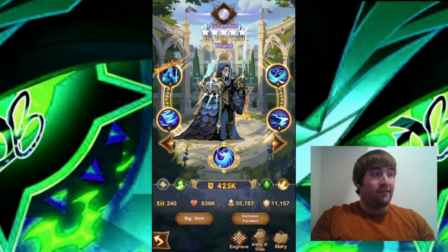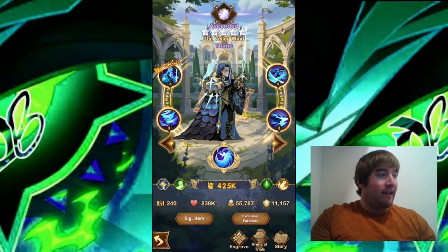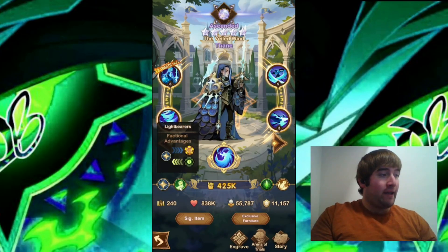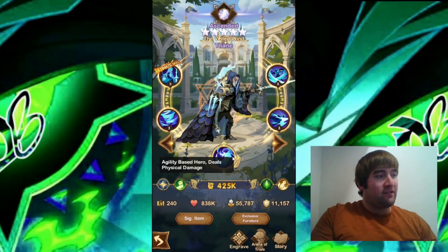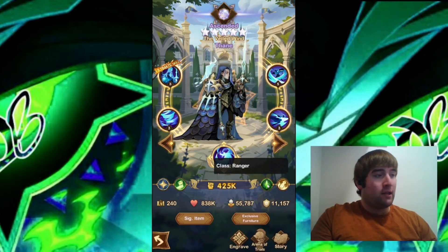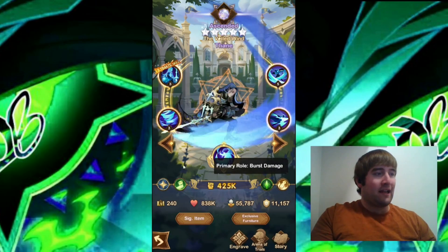Awakened Thane is on the test server right now — The Veiled Wind. Let's look at what he is here. He's a Lightbearer; they're keeping him as a Lightbearer. He is an agility-based hero. I believe the original Thane was agility-based, so they're keeping that. But he is a Ranger, and his primary role is burst damage. I don't think they really changed too much with his classification here.